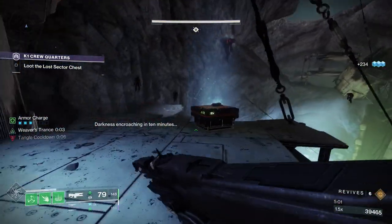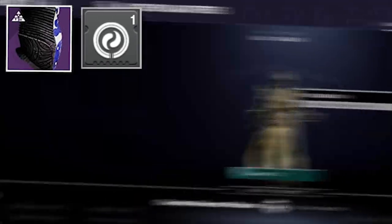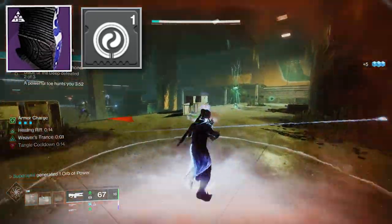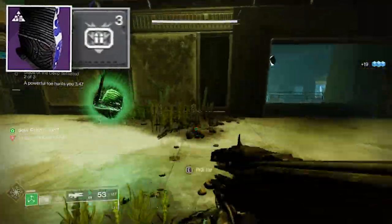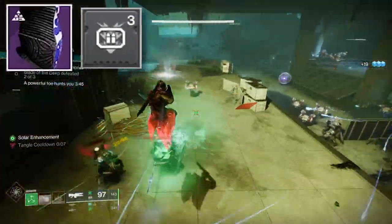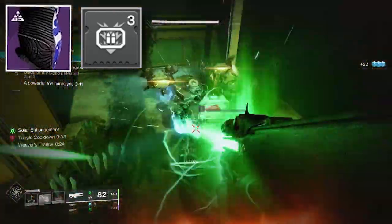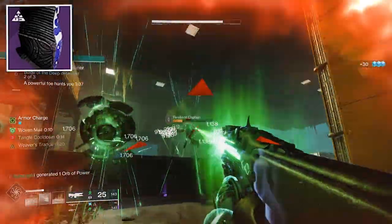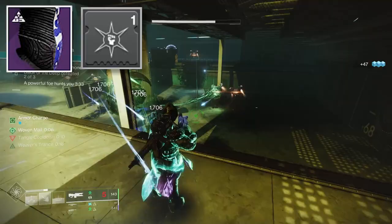Now let's head to the armor. Starting with the helmet: use Harmonic Siphon — rapid strand weapon final blows create an orb of power, benefiting from the Navigator and Circular Logic. The second armor mod is Special Ammo Finder, which increases the drop chance of special ammo on kill, since you'll mostly be using the Navigator. The third helmet mod is Hands On, which grants bonus super energy on melee kills.